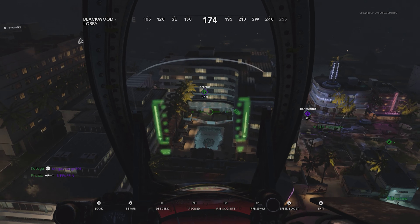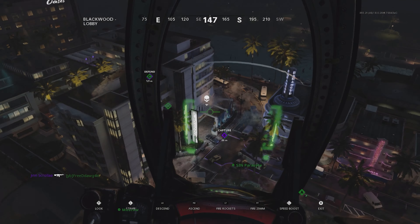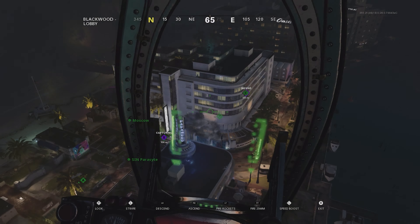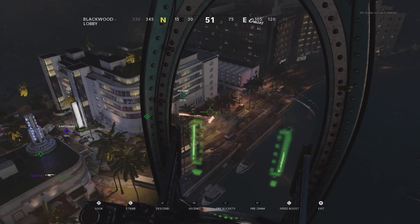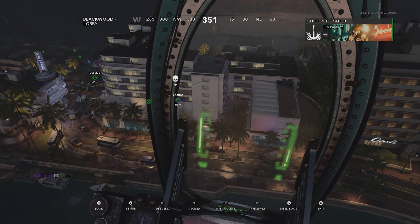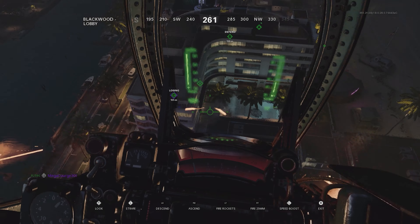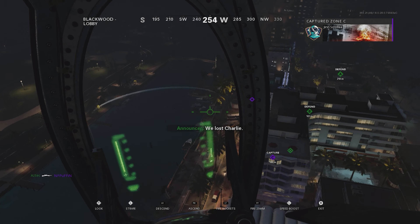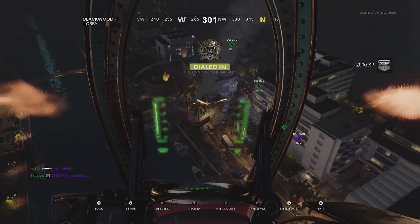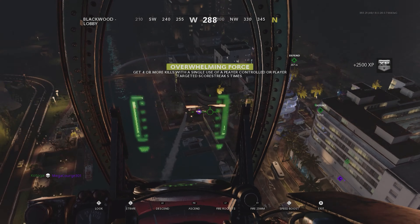I also tried the RCXD and War Machine and found that Flak Jacket seemed to have no effect against either of them. It could be that the kill range is slightly shorter with Flak Jacket on, but in my testing there wasn't a noticeable difference. Flak Jacket doesn't seem to counter the RCXD or War Machine — both still kill at what appeared to be the same ranges as without Flak Jacket.